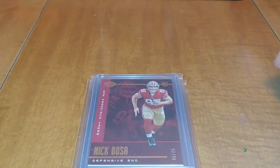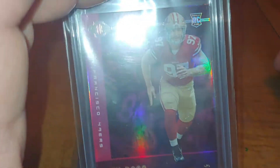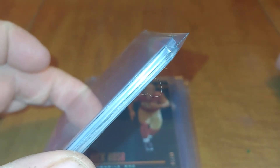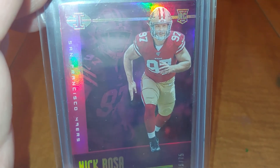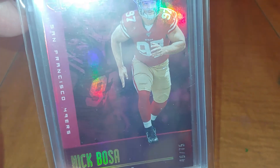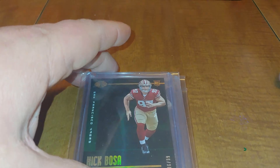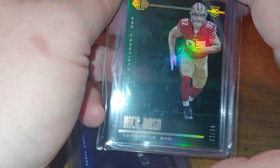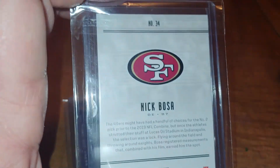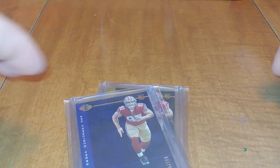Then I have the blue sapphire parallel, which is also not numbered — it's got a really good blue color to it. Then I have the pink parallel, which is pink and numbered to 75. I have two pink parallels, top-loaded, because I thought I was ordering a pink and a red. The back is the same on all of them — it's card number 34 from the Illusions set, pretty simplistic backs. But I really like the look of the Illusions cards.